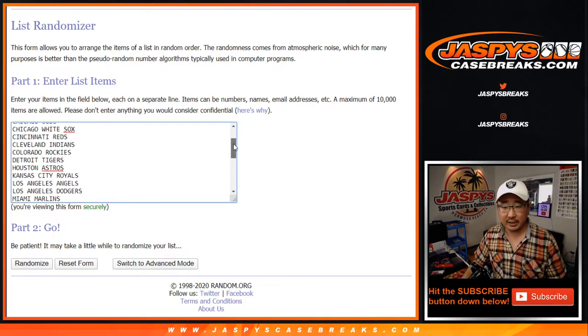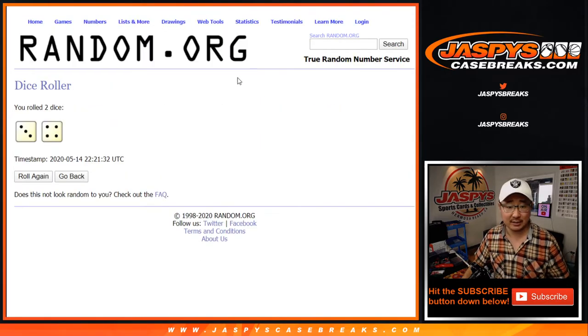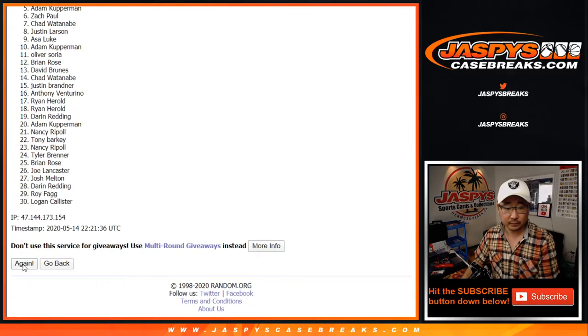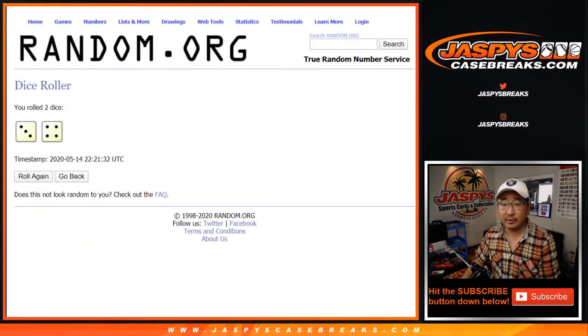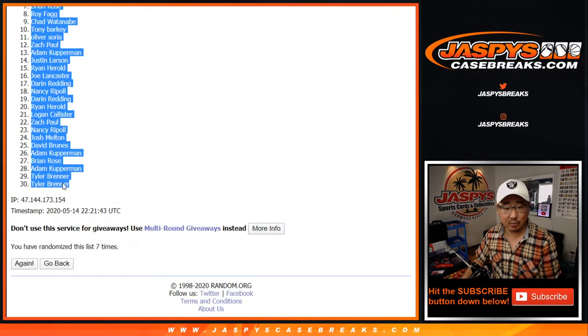All baseball teams are in, so let's do the break first and the randomizer later for the spots. Let's roll it — let's randomize each list seven times, three and a four. Seventh and final time, after seven, we've got Asa, Luke, down to Tyler Brenner.